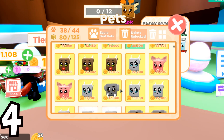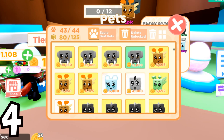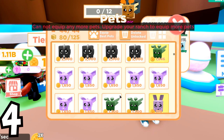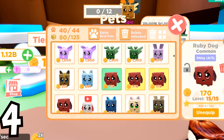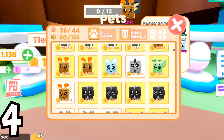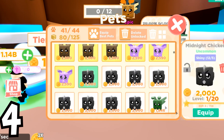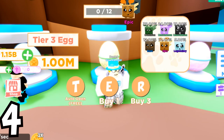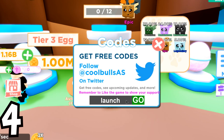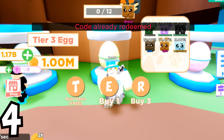Moving on to a tip that's not really secret but is useful — codes. Everyone knows about codes in games. There are actually two codes right now that I'll show you so you don't have to click through long videos about them. Click on the menu, scroll down, click on Codes. The codes right now are: 'youtube' and 'launch'. And that concludes my tips and tricks for today.